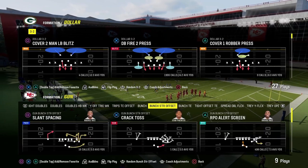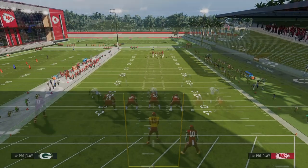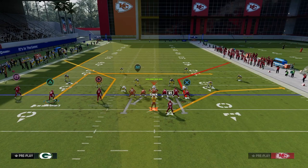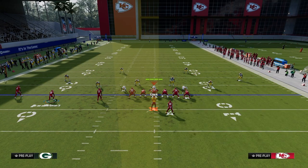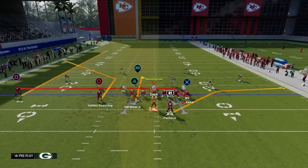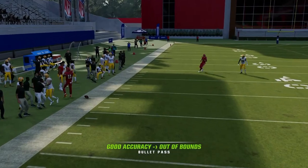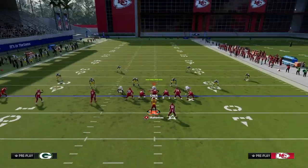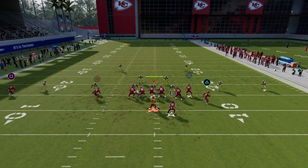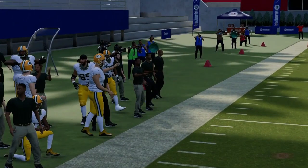Sale was originally a two-man concept — a streak and a corner. You can add a flat or zig to complete the flood aspect, but you don't have to. Out of Trips Tight End, motion this guy across on a little curl backside check-down and you have more space for the deep corner to manipulate Cover 4 and Cover 3. Spacing is a very underrated aspect — you need space to run this effectively.